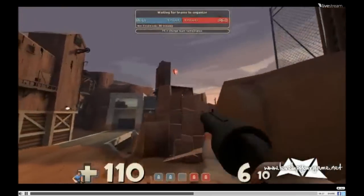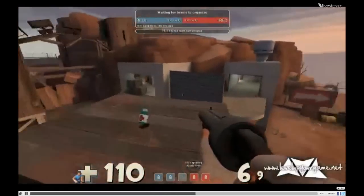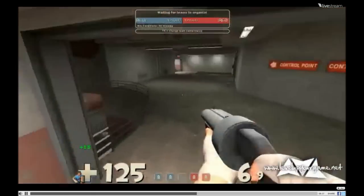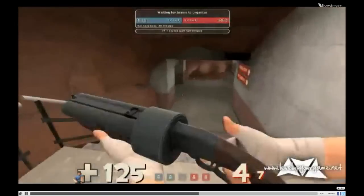I recommend try to keep a scout on here if you can, just to cap it out. When it's about 90%, your medics will then push down here. Your scouts will then go up top lobby to secure. Be careful when you're coming out - you need to check for stickies there and there, then check for stickies here, stickies here, and stickies here.